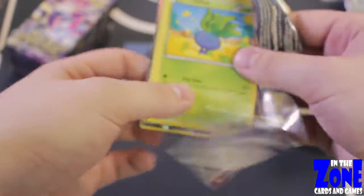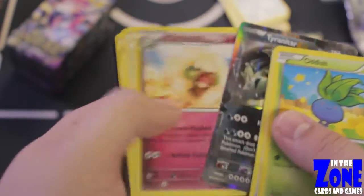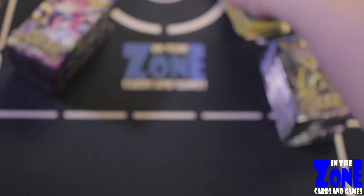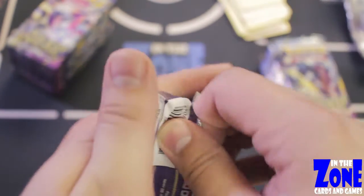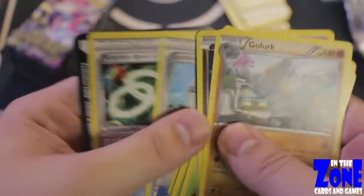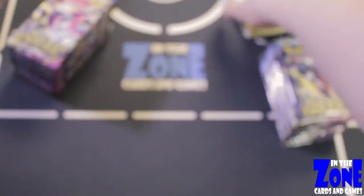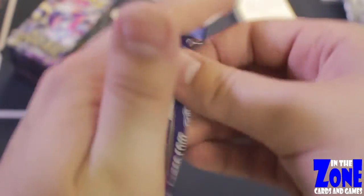Is right side going to be a bust just like the first one? Tyranitar EX! That'll go with our Mega Tyranitar from the first one. If you want to check out what we pulled from our first Ancient Origins booster box opening, be sure to click on the channel and look at our previous videos. That way you can see all the awesome stuff we got, because we did get some pretty cool stuff, just not what we were hunting for exactly.